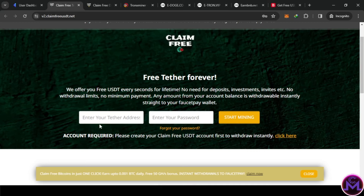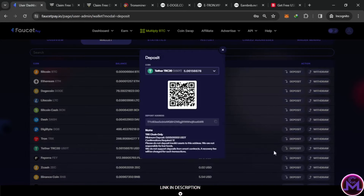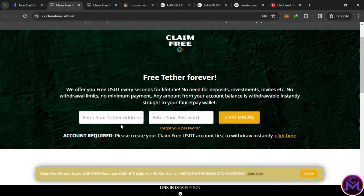For example, this one — they're asking here: enter your USDT address wallet. So this means you need to put here the wallet address of USDT. You come here and search for USDT, copy it, put it in this area, put a password, and start mining.